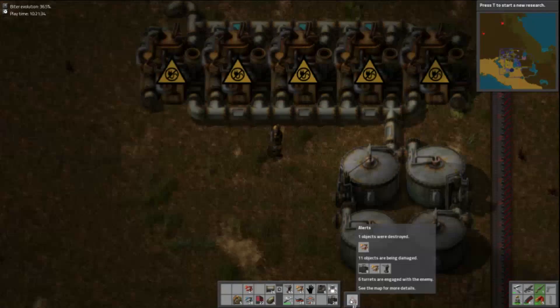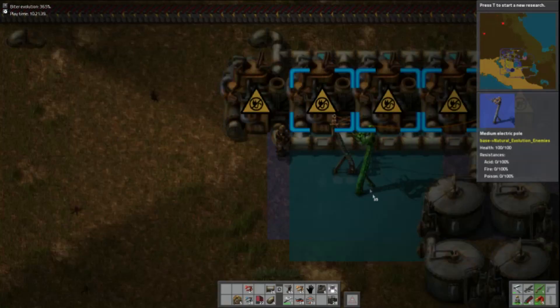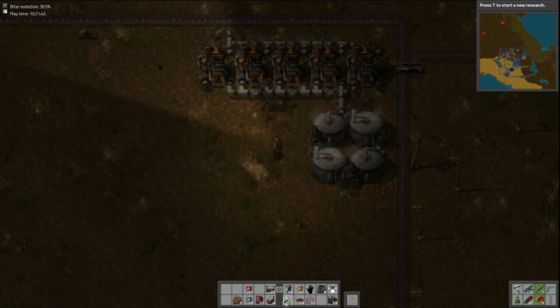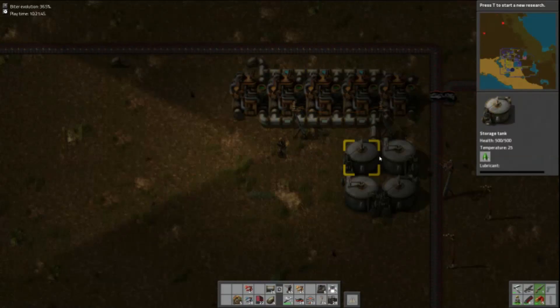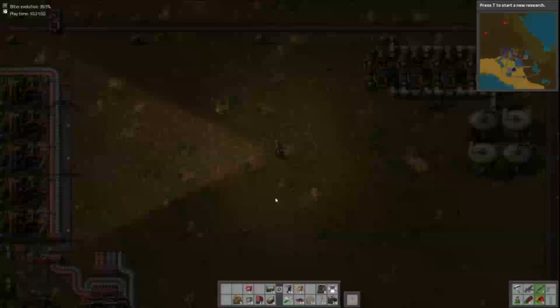Just need a power source now. What's blown up? Another inserter — the toxic clouds are kind of killing my inserters pretty badly. I just powered those up and I should now be getting some lovely slippery lubricant flowing into my storage tanks. Yep, that's going fine.